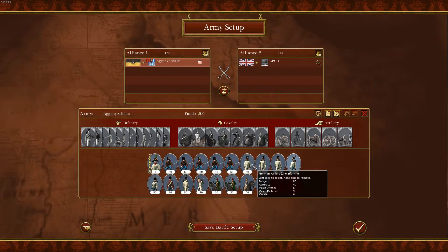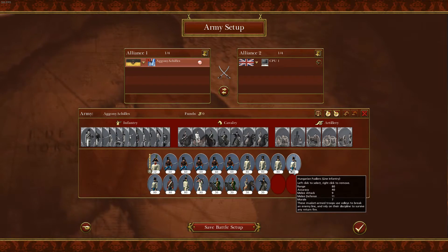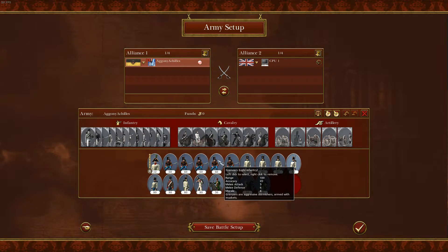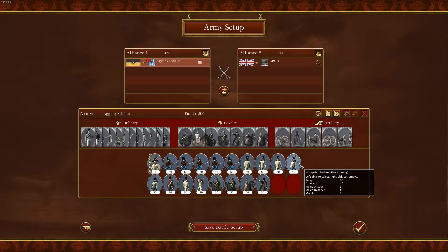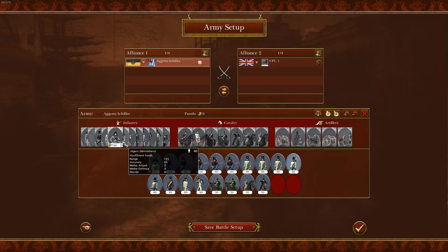Apart from when I go up against the Ottomans — I usually go for Hungarian Fusiliers since they are better in melee. And if you're going against, for example, Britain, you might just as well swap those Hungarian Fusiliers for German Fusiliers, because they're the same and just a little bit cheaper.